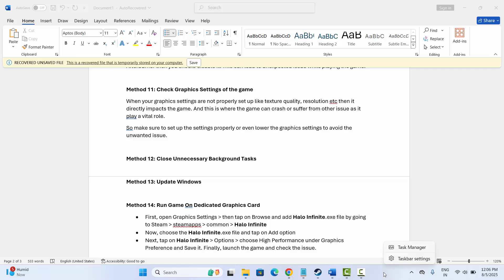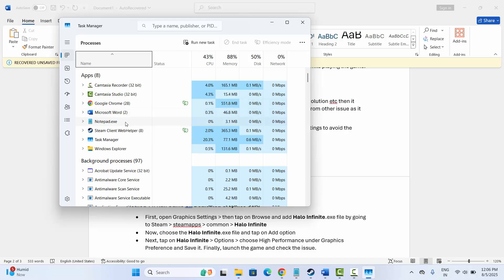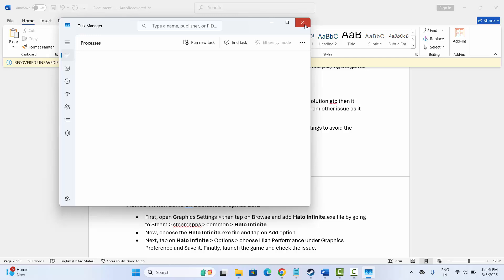Next is to close unnecessary background tasks. Click on the taskbar, open Task Manager, go to the Processes tab, search for unnecessary apps running in the background, select them, right-click, and click End Task. This will close those apps. After that, try to launch the game and check if it works.